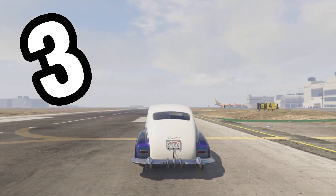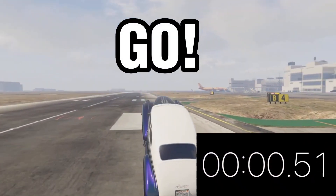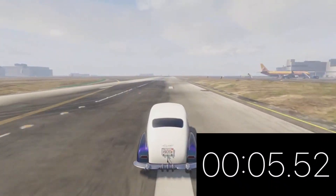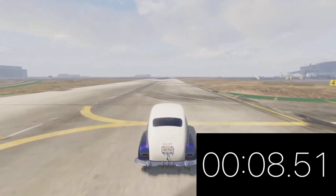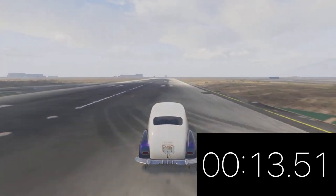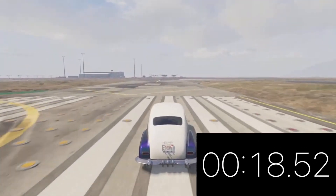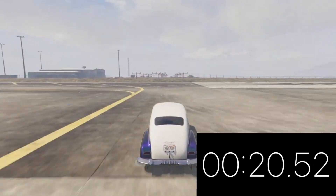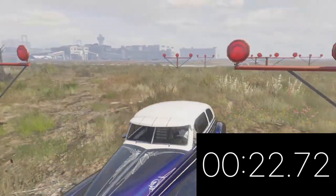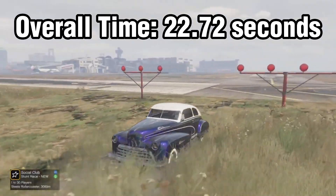In three, two, one, and off we go. Now this is a muscle car, so yeah — that was expected. I'm also hoping we don't crash, because the speed and acceleration isn't great. And the braking, as you saw, is pretty poor. I'm not expecting a very good time here. We should find out — will I actually go flying or will I not? We got a time of 22 seconds and 72 milliseconds.